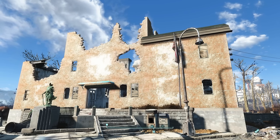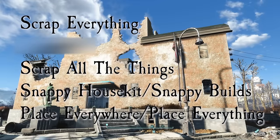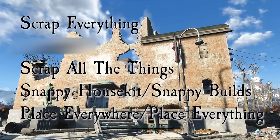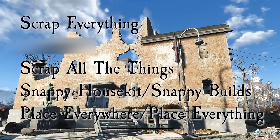You're going to need the following mods: Scrap Everything, which is S.C.R.A.P. — I'm putting everything on screen so it's easier to see and I'll be linking all the mods in the description. The next mod you need is Scrap All the Things. Then Snappy House Kit, also known as Snappy Builds, and Place Everywhere.